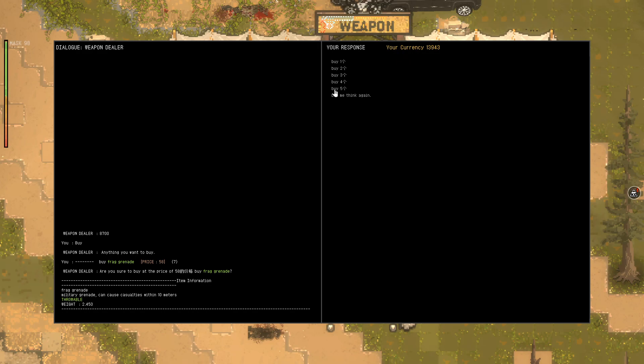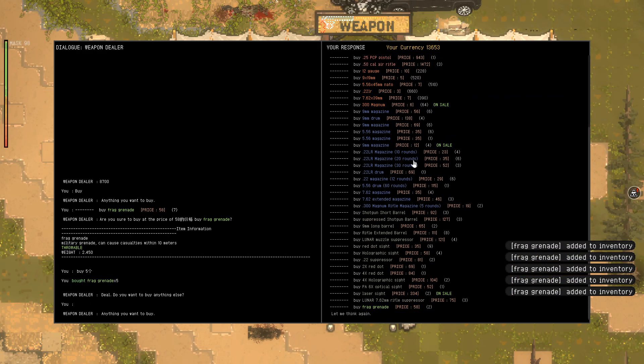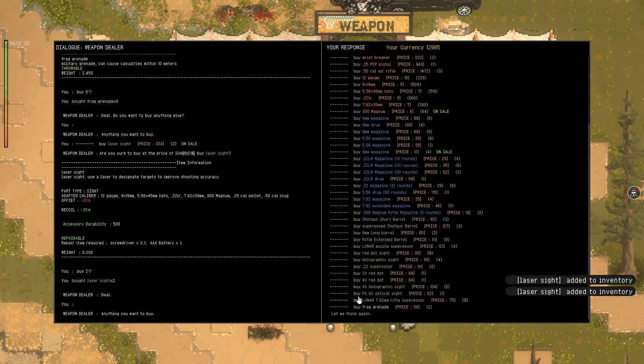The grenades are amazing. Just buy all of them, because they are so good and will avoid a lot of nonsense. For example, you can kill elites with them, you can kill hordes of zombies, you can also kill yourself with them so be careful. Frag grenades will be my first purchase. My second one will be the laser sights, especially if they are on sale. The laser sights are amazing - they make the game feel a lot better.